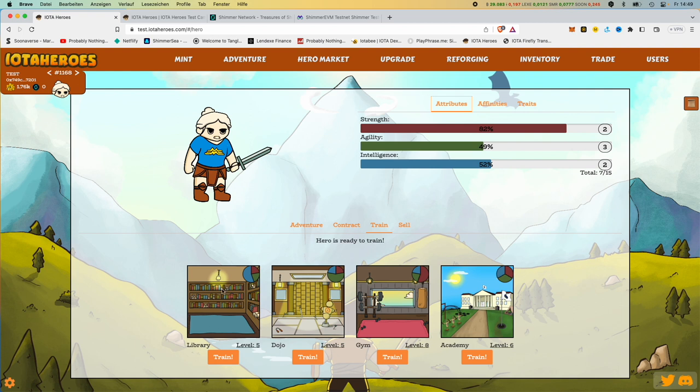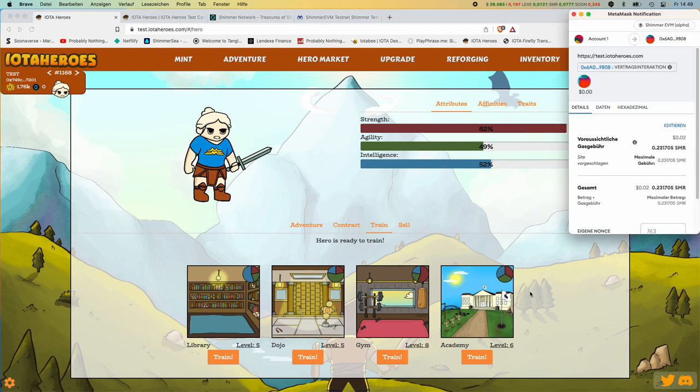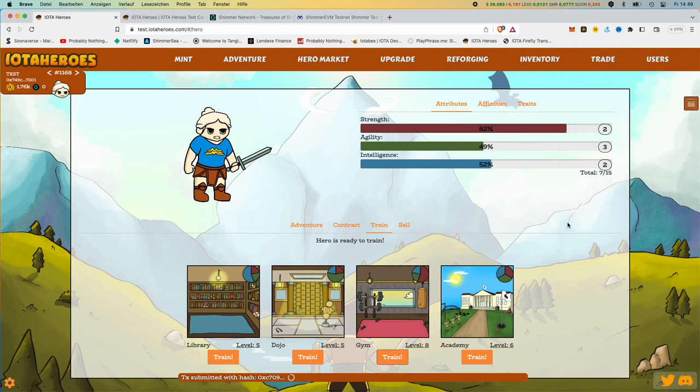For training, we have four special buildings: the library, which is more suitable for knowledge; the dojo, which is more suitable for speed; the gym, which is more for strength; and the academy, where you train everything equally. But now we want to focus more on strength, so we go to the gym and press train. We confirm the whole thing.